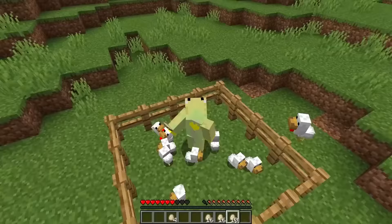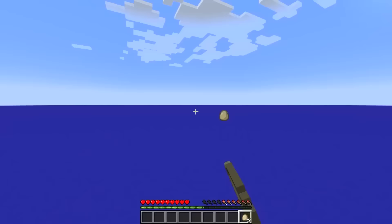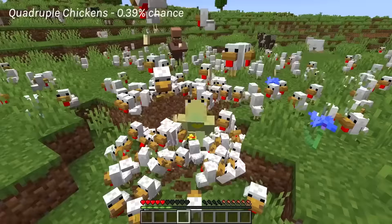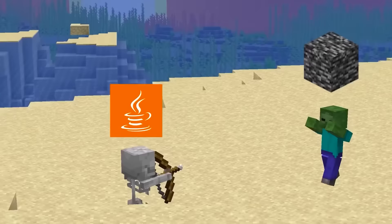1 in 8 eggs will spawn a chicken, but we're looking for the rarest possible egg — which has a 0.39% chance of spawning 4 baby chickens. How can 4 chickens fit into a single egg? Don't ask me, I'm not a biology teacher. All I know is that 1 in 256 eggs will be the chosen one.